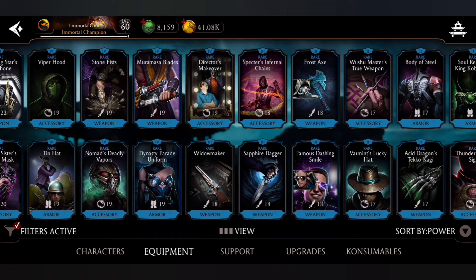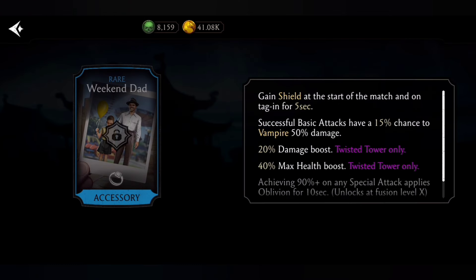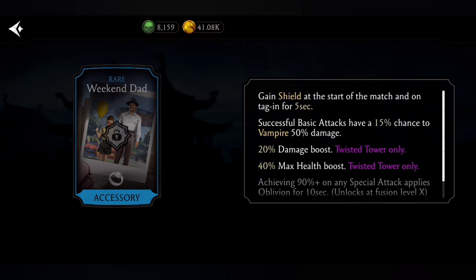Number 4: Weekend Dad, another Twisted Tower gear. You gain a shield at the start of the match and on tagging for 5 seconds. Successful basic attacks have a 15% chance to vampiric 50% damage, and achieving 90%+ on any special attack applies oblivion for 10 seconds, which unlocks at Fusion X. Several gears in this top 10 are from Twisted Tower, which I haven't even run yet.